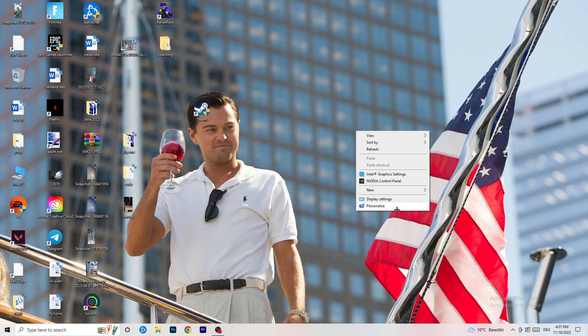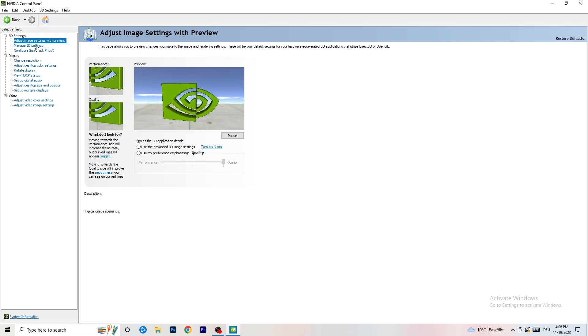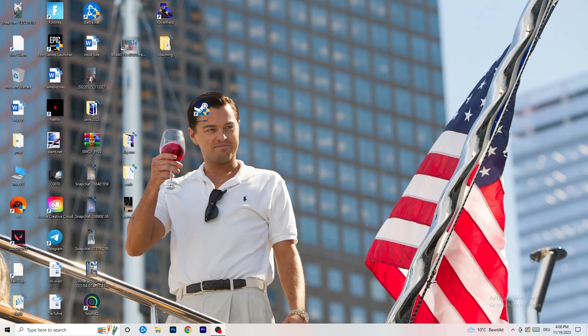Right-click on your desktop and open the Nvidia Control Panel. Check which resolution works best in-game — for me it's the native resolution. On the left-hand side, click 'Adjust image settings with preview.' You'll see a slider under 'Use my preference.' I currently have it on Quality, but if you want to increase performance and reduce FPS drops, drag the slider toward Performance. Close the panel when done — that should cover everything.